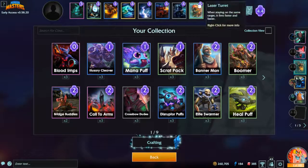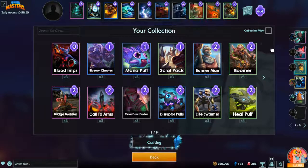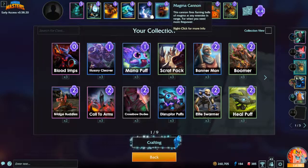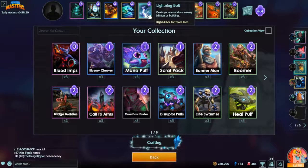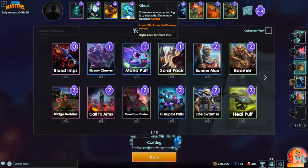Magma cannon isn't quite as good as the laser turret but it's cheaper — if you need a cheaper alternative it'll work. It's also better at killing regular mobs as opposed to giant ones because it's faster. Lightning bolt is another one I don't like — it's unreliable. You have to kill everything on the field except the kaiju before you use it, but then it'll kill them pretty cheaply.